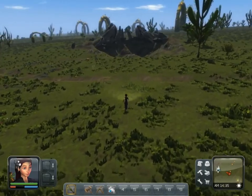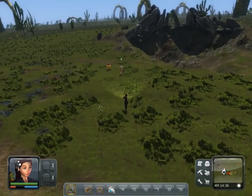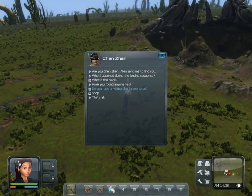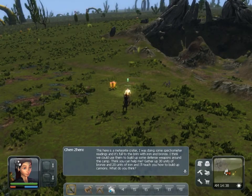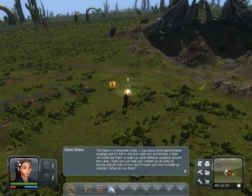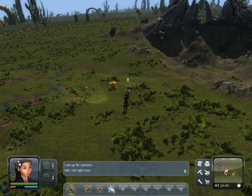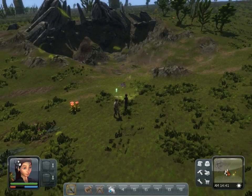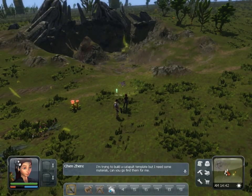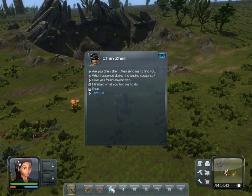All right, so we're coming up on the crater, and this is Chen — he's the next NPC in the mission series, and he's going to explain about the crater. He was doing some spectrometry readings and it's full to the brim with iron and bronze. He thinks we could use it to build up some defense weapons around the camp. Gather up 30 units of bronze and 20 units of iron, and he'll teach you how to build a bronze cannon. He also wants you to build a catapult as well.